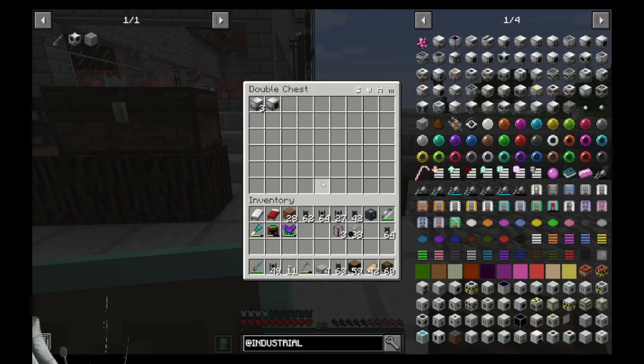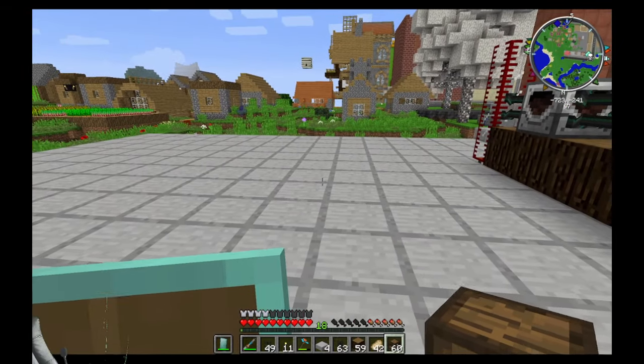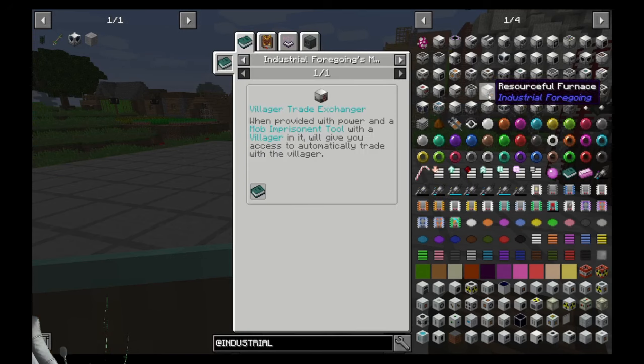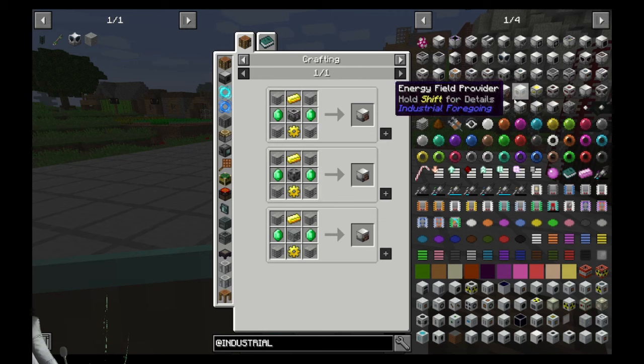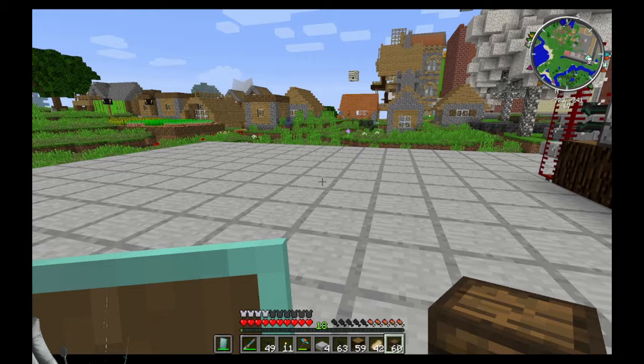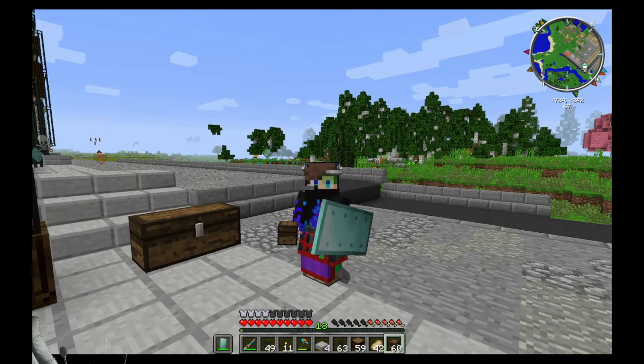The next thing I wanted to look at: I've made three villager trader exchangers. When provided with power and a mob imprisonment tool with a villager in it, it will give you access to automatically trade with the villager. The trouble is the imprisonment tool is made with a gas tier, so I need to take a quick trip to the nether — wish me luck.